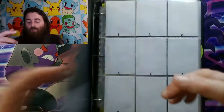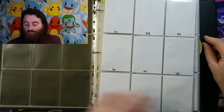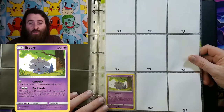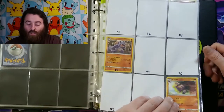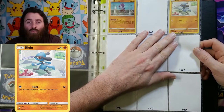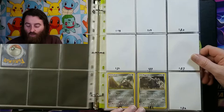Starting off here we have card number 18 Grubbin, 26 Litten, 46 Krabby, 79 Esper, 87 Geodude, 94 Rhydon, 99 Glyscore, 100 Tyro, 102 Rhyolu, 114 Sandile.